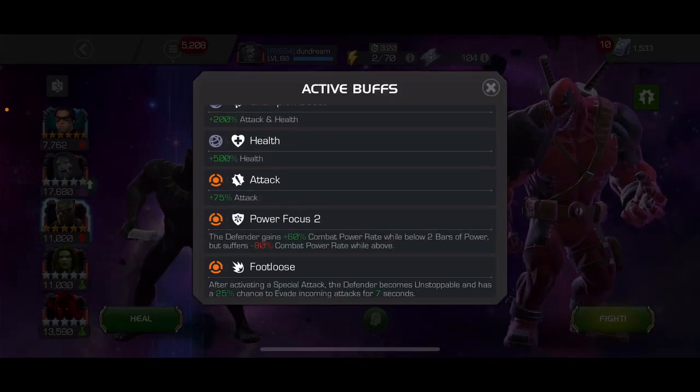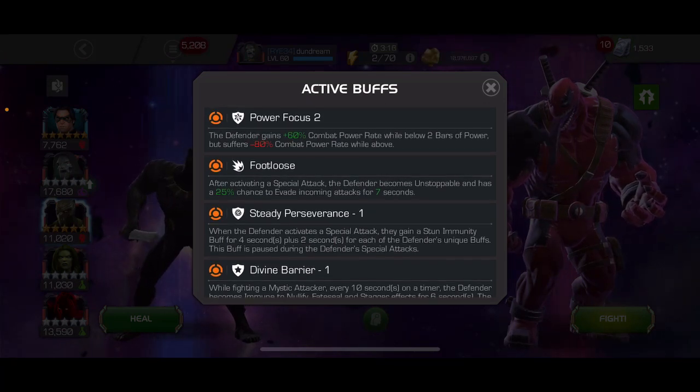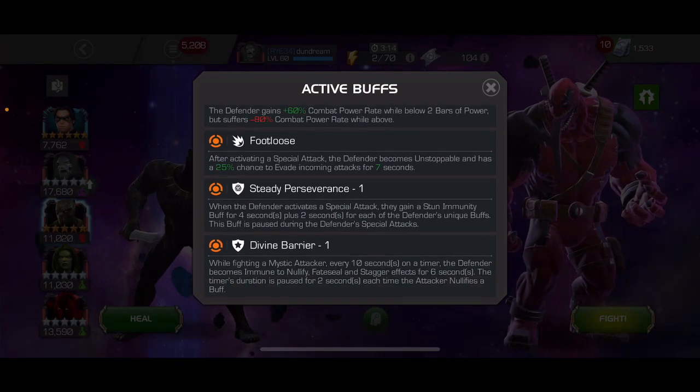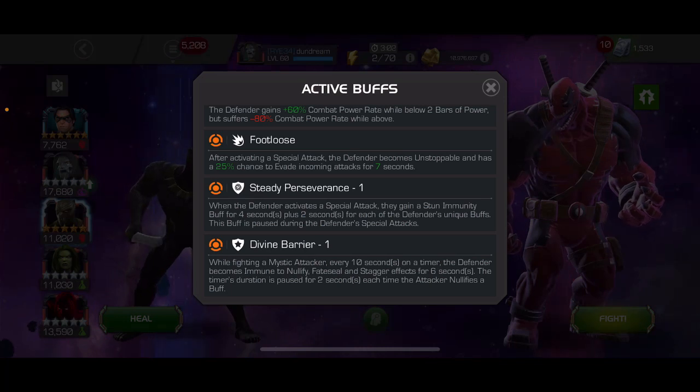The boss is Venom Pool. He is power focus — he's always going to go up to two bars of power. He's got Footloose, so every time he activates a special he's going to become unstoppable and evade, so you want to be a bit conservative then. Also whenever he does that, he goes stun immune — he'll evade you and become unstoppable, which is quite tricky.